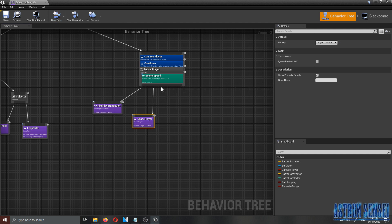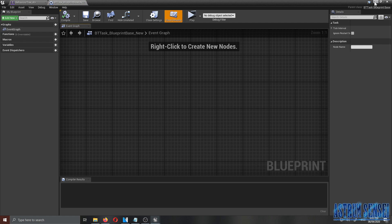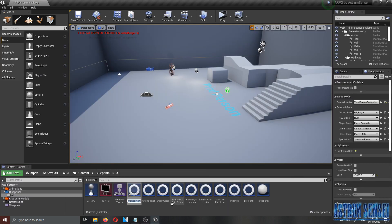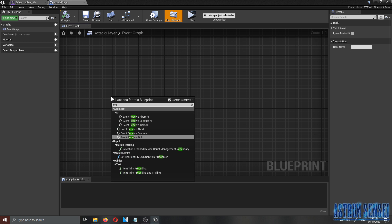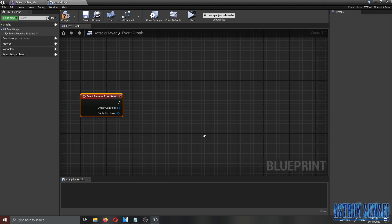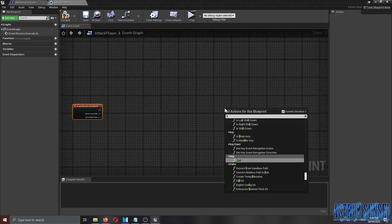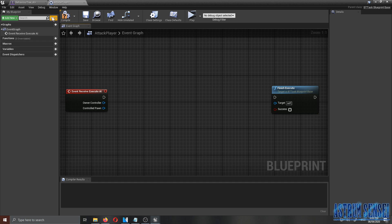We're going to make the enemy attack the player. To do that we need to create a new task after the enemy chases the player. I'll click on 'New Task' and select 'BT Task Blueprint Base', then quickly rename it 'Attack Player'. Back to the behavior tree, then go to our task and add an Event Receive Execute AI, and also add a Finish Execute node.